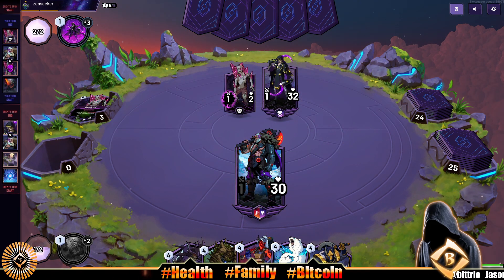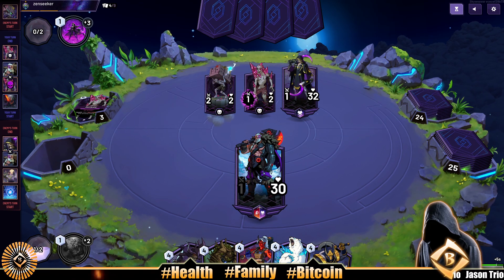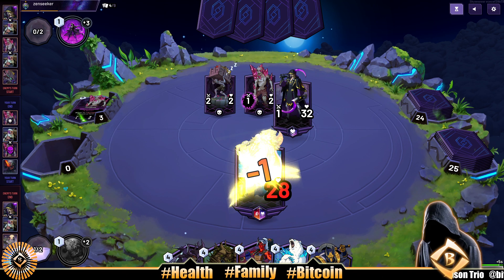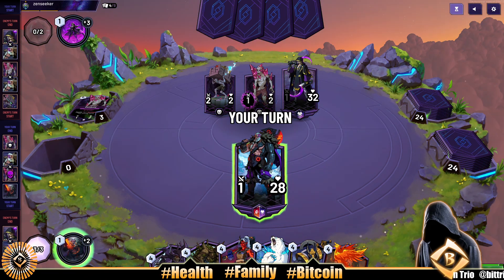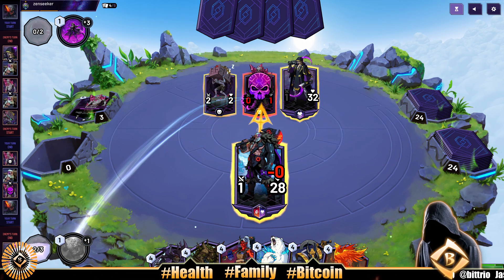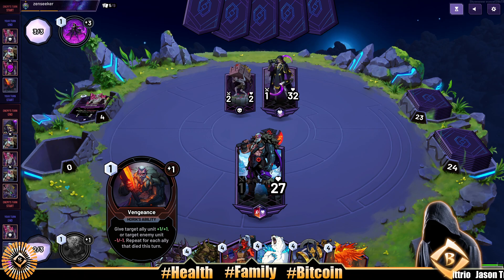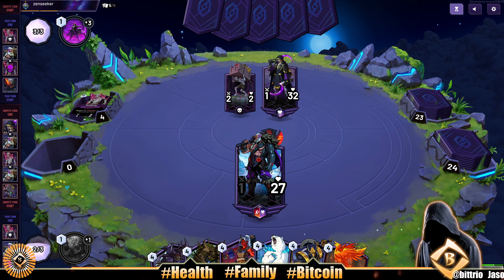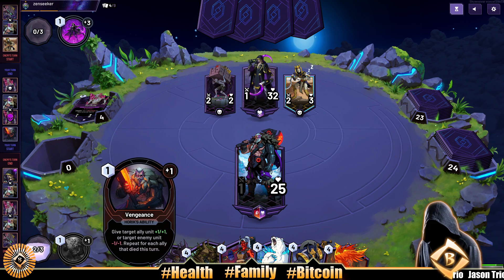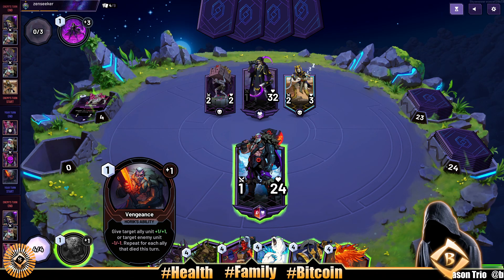If our opponent has a pump, a multi-pump, we could get out of this. A two-two is coming out now — the loot board. I think we're just gonna do vengeance again, straight up. Vengeance is — repeat for each ally that died this turn. Ideally you'd jam a couple of your dudes, sacrifice some, then use the vengeance. But we're gonna use it early game as a one-mana give-target-unit minus one minus one.